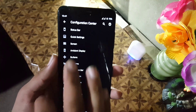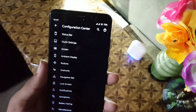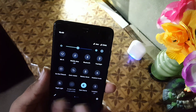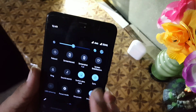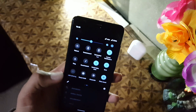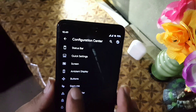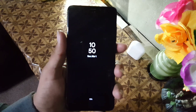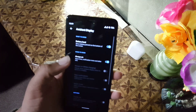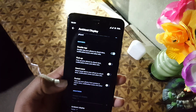Then we have the screen options, including use framework values and screen stabilizer. We also have ambient display, which includes the always-on display — it's working fine and looks really amazing.